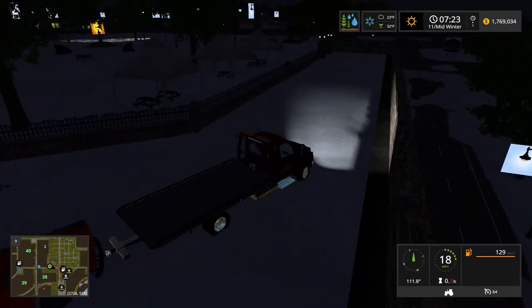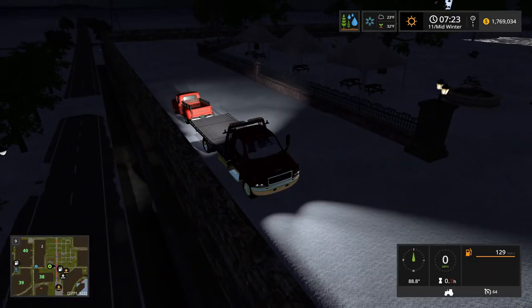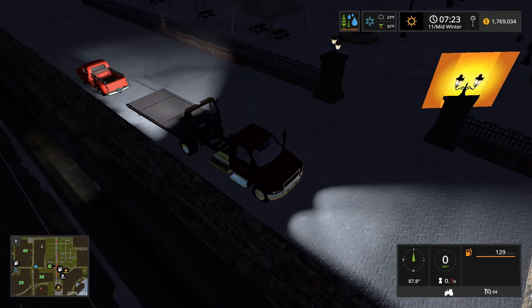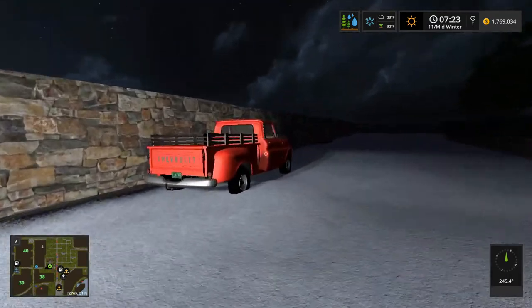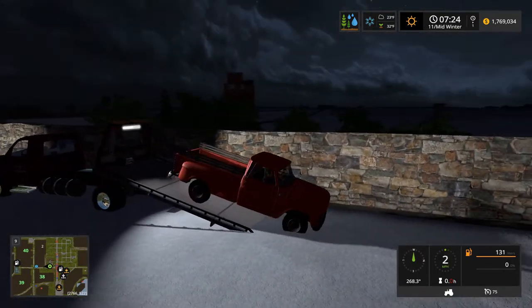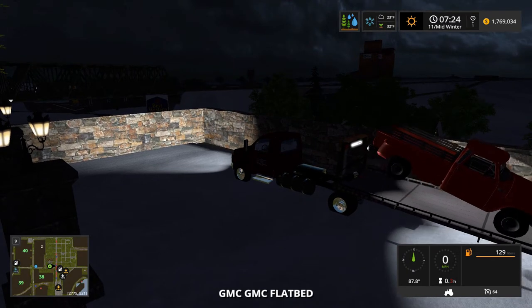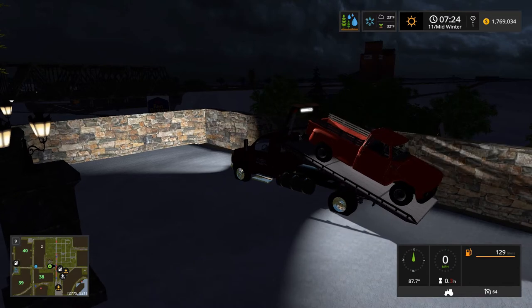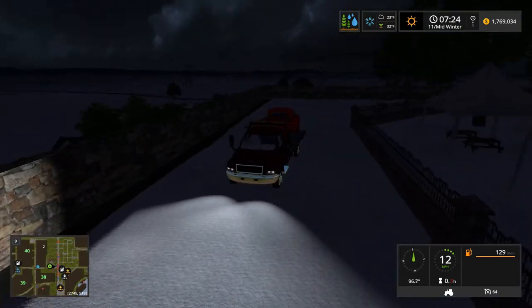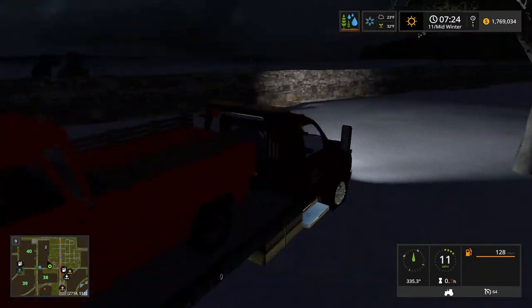Looks like we got out of there in time without too much of a problem. I don't know if this is a street — it's not, darn it. Oh well, we'll just drop it here actually. We'll load it here because we're far enough away. Keys were in it, which is always helpful. I don't know who would leave their keys in their truck overnight, because I know I wouldn't. Let's just get on out of here. Look at me thinking this was a street when it really wasn't — oh well, it gave us an opportunity to load this up.